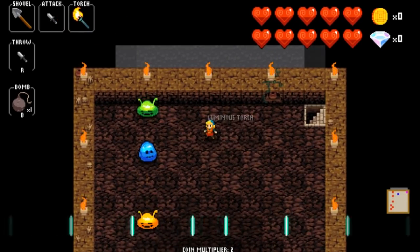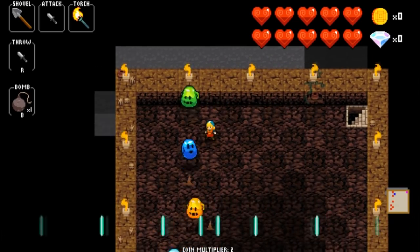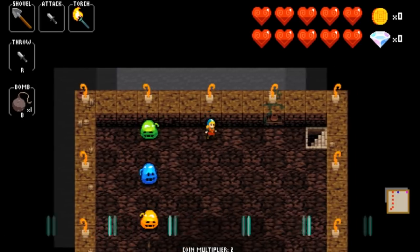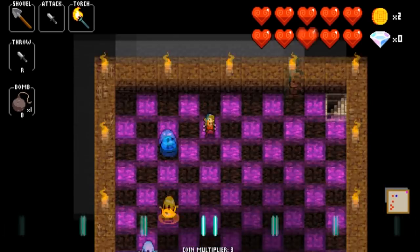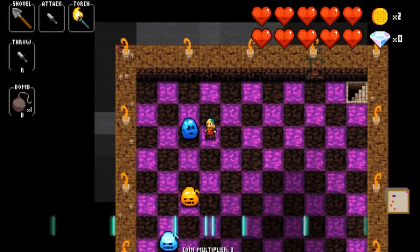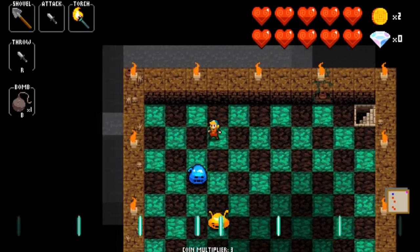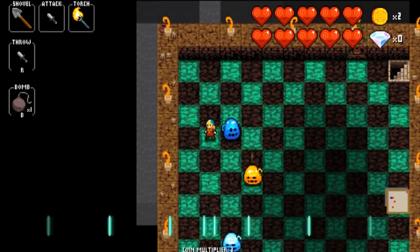Here we have some basic slimes that highlight different movement patterns. The green guy just moves in steps — it's literally impossible to get hit by him without actively trying. Right now we have a coin multiplier as a base from some upgrades already purchased. If I stab the guy, it goes up to three and I get disco floor. The blue guy only moves up and down every other beat, so you can use that to your advantage. If I attack him from the side, I don't have to worry about him hitting me.